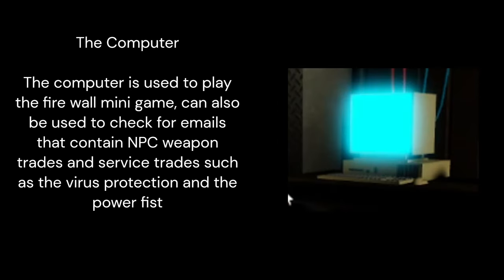The computer is used to play the firewall mini game. It can also be used to check for emails that contain NPC weapon trades and service trades, such as the virus protection and the power fist.